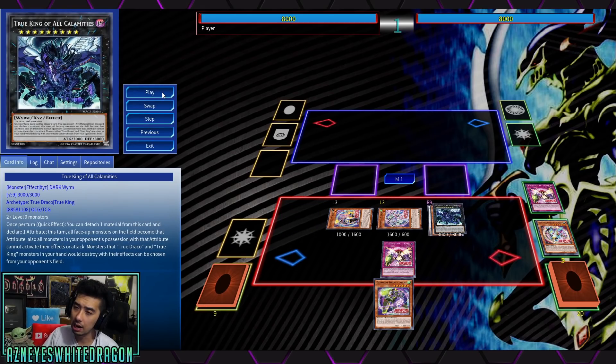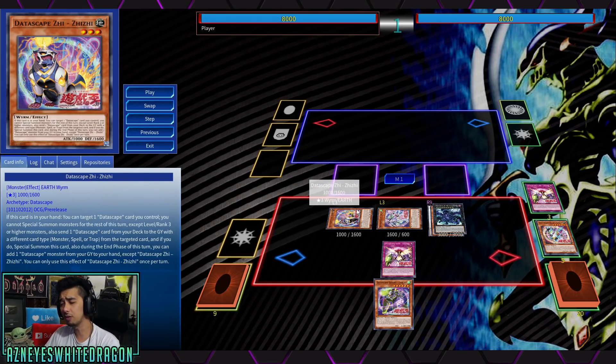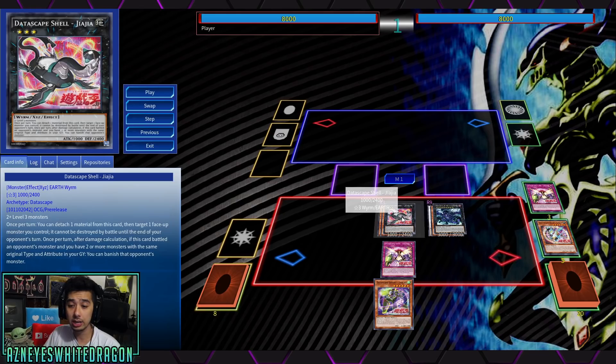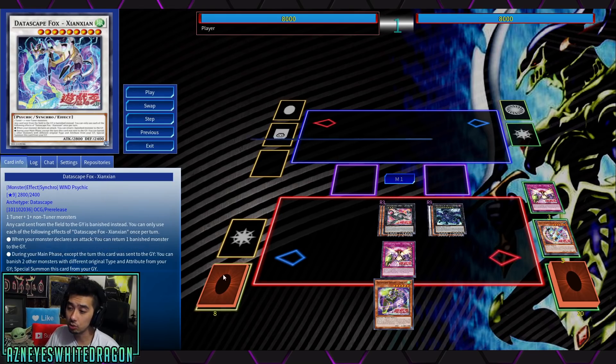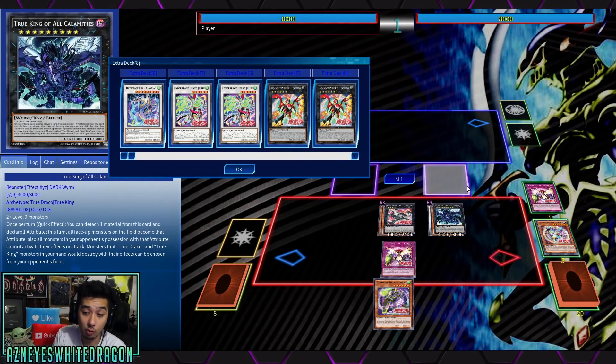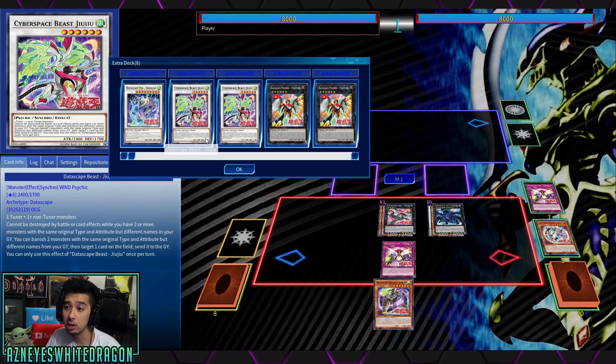Now you have two options to make another. If you want to go for the synchro, you can do that. I went ahead and made Jia Jia. Jia Jia has the effect where you attach material, target a face-up monster you control, and it can't be destroyed by battle until the end of your opponent's turn. So you can kind of protect the True King even harder if you want to, but it pretty much protects itself because nothing is going to be able to attack anyway. You can also go into Ju Ju, which makes it so it cannot be destroyed by battle or card effects.